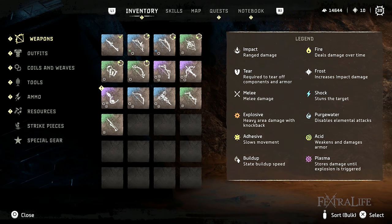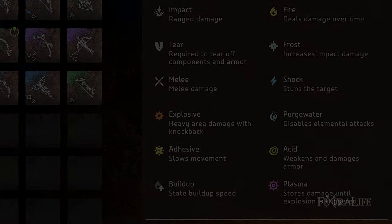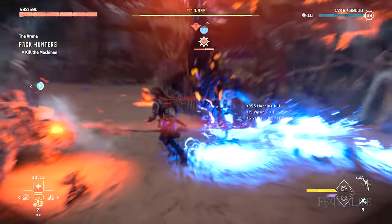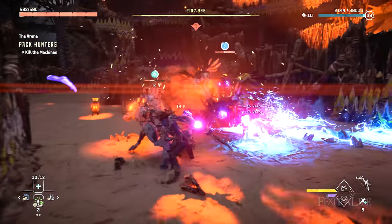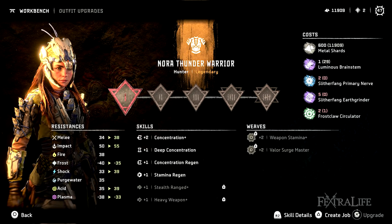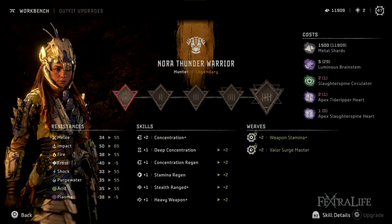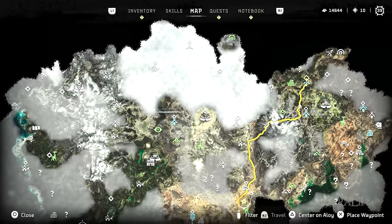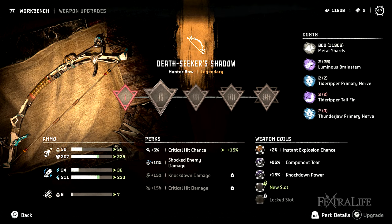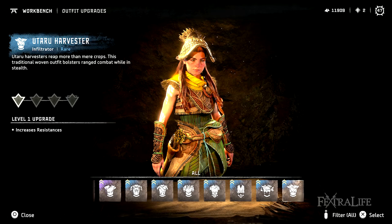My favorite equipment was usually poison and shock, as both elements are very effective against most machines in the game. Shock is particularly fun as you can create critical hit situations and deal massive damage, and it is particularly useful against annoying large enemies like the slitherfang serpent machines. Your legendary sets will need dreadwing, frostclaw, and slitherfang parts, so make sure to challenge and collect these as often as you encounter them. It's a good idea to get these early on so you can begin upgrading as soon as possible — legendary armor and coils can make a huge difference to your performance.